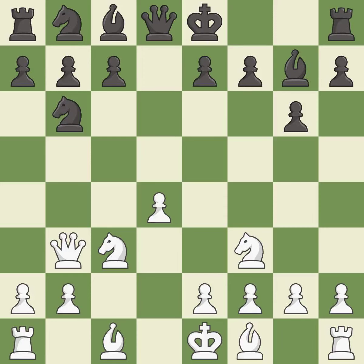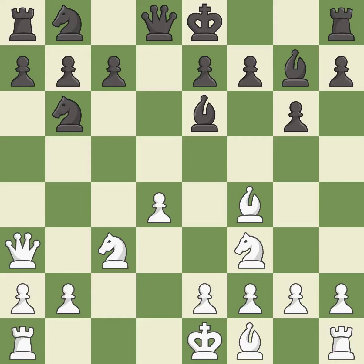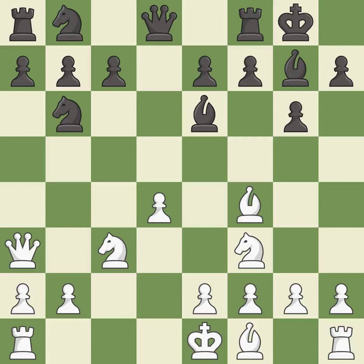This threatens to win a pawn. This activates a bishop by developing it off of its starting square. This activates a piece and simultaneously wins time by attacking an opposing queen. This move puts the queen on a safer square — it is the last book move. Castling gets the king to a safer square, out of the center of the board, while also developing a rook. Castling kingside tends to be safer because the king is further from the center.